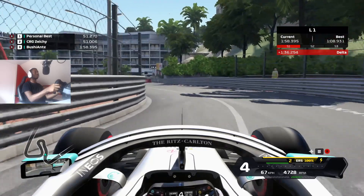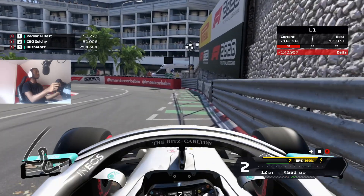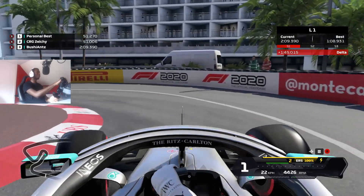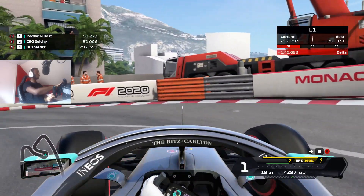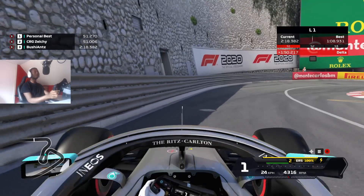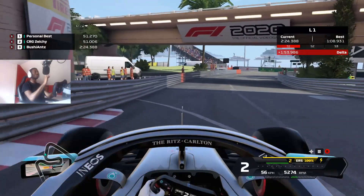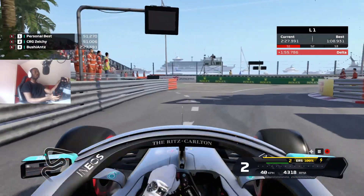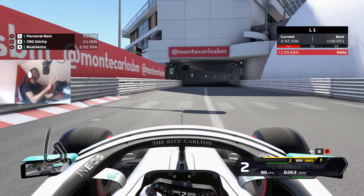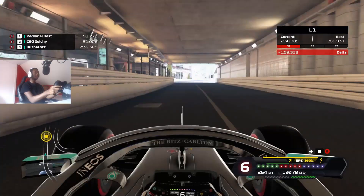Hug this barrier and get the best line through. Pretty much as soon as you get full throttle, that's when you want to start braking. Brake in a complete straight line because you actually want to brake sooner than you think, then start to turn. You want to be in first gear — ideally hug this barrier, not enough to invalidate but enough to get the best line through and help the car rotate. Get the power down as soon as possible, turn in second gear, ride this little curb, and then as soon as you pass this bridge, lift off the throttle and start turning in. Hug this corner as much as possible — this is the longest straight on Monaco, so you really don't want to lose time here.